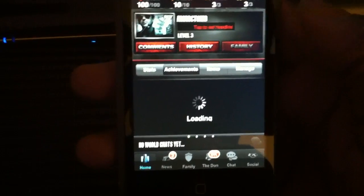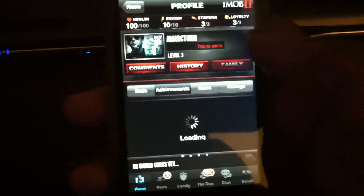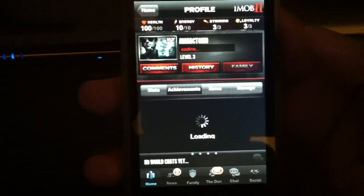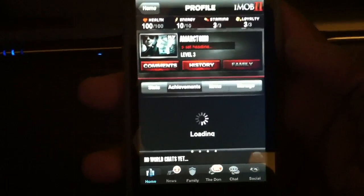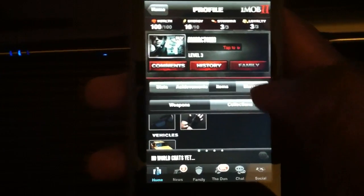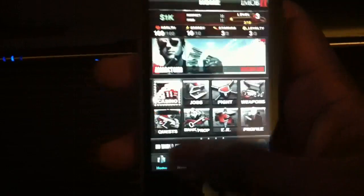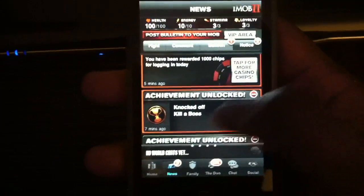You have achievements that you can look at but it takes a while to load — maybe because it's a new game and everyone's downloading it right away. I just downloaded this and I'm already level 3. Achievements is taking way too long; I'm not clicking that button ever again. In the news feed, you can see your fights, comments, bulletin, notices, and all that stuff — knocked off, killed the boss, achievement unlocked.